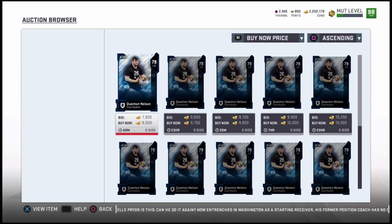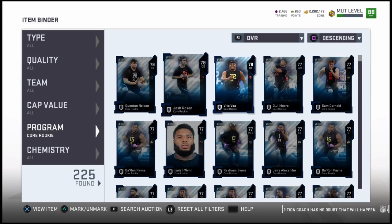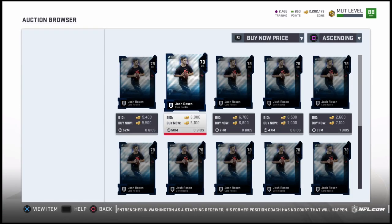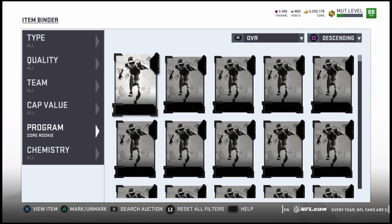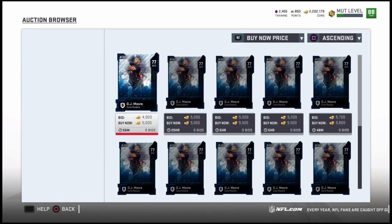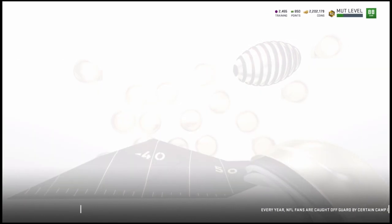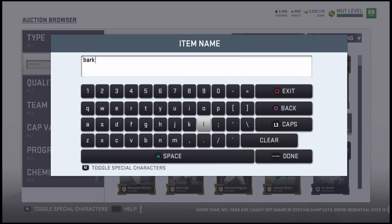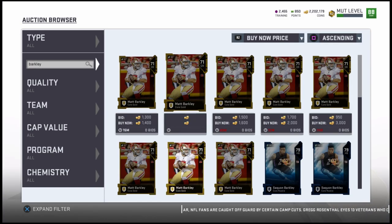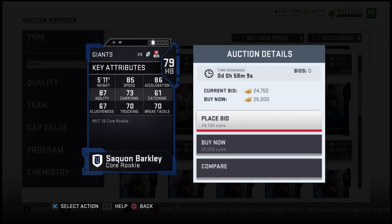For example, we have Quentin Nelson here. One is up for 8K, but this guy usually sells for about 9.7K. If you guys have a lot of core rookies, you may not realize that these guys are all going for a lot of coins. You might want to consider getting rid of some of them now. Let's take a look at Saquon Barkley — rookie card, 79 overall. You won't believe his price. Saquon Barkley is currently going for 25,000 coins. Yes, 25,000 coins.